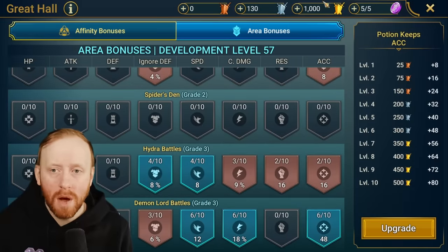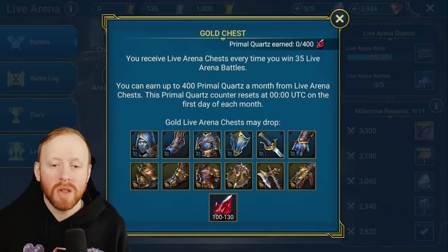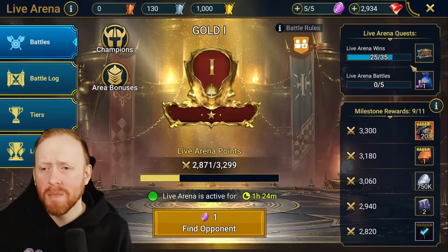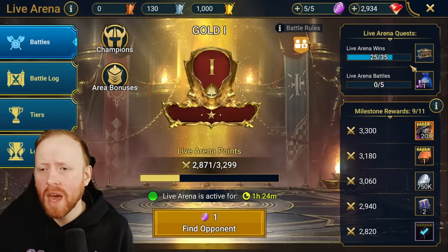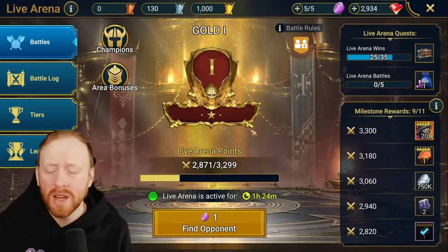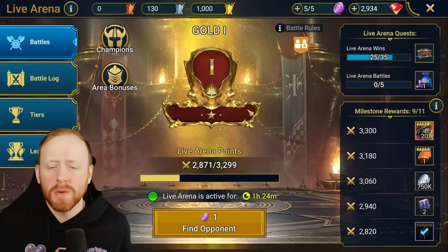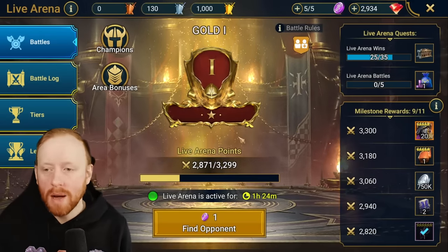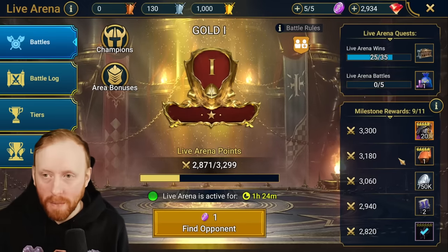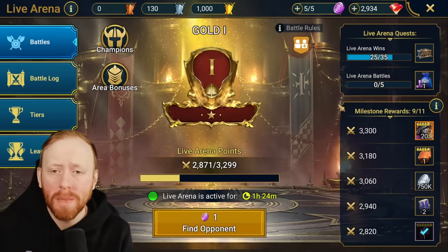Start hoarding your Live Arena crests. I'd also suggest possibly saving some of the gear from those chests — maybe there's some weird gearing requirement. We know the Doom Tower missions had things like equipping someone with Bloodthirst gear, and these chests aren't easy to get — you need to win 35 times, which is a lot, especially at a higher arena tier. I'd be 99% certain that one of the quests will be to get Quintus, which could be a big problem.